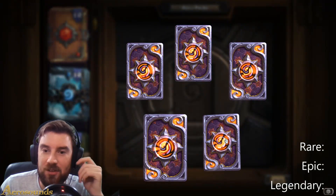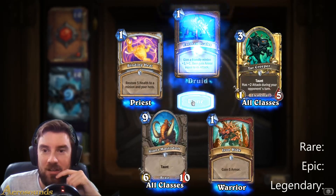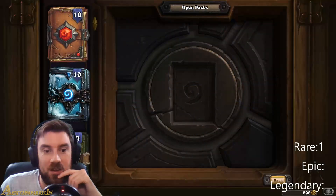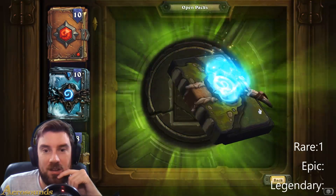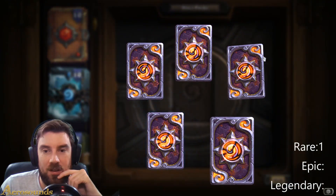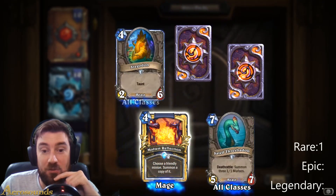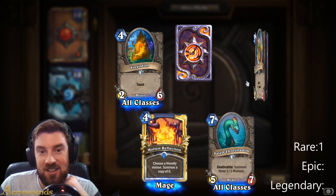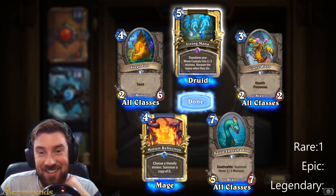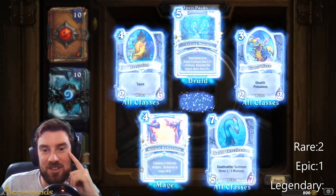I'd love to get the Priest quest out of the Un'Goro packs actually, because that seems to be making a bit of a comeback. Golden Tar Creepers — pretty good. Ooh, an epic. Golden Rare — Molten Reflection, good for Quest Mage, not a deck I play. And a Golden Epic as well. I actually don't have Living Mana — that's not bad. Three Golden cards in two packs. I hope that doesn't mean we're not going to get any Legendaries.